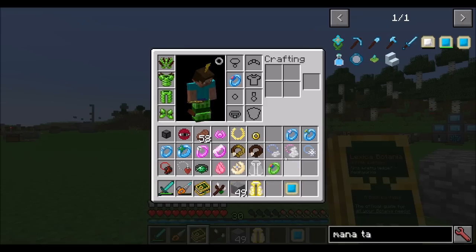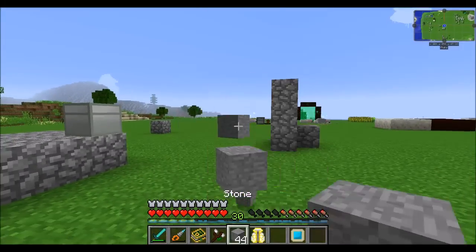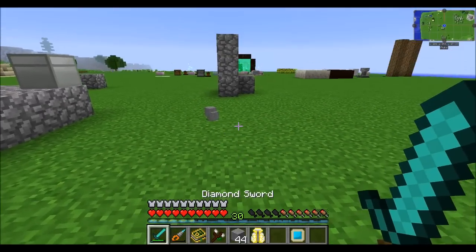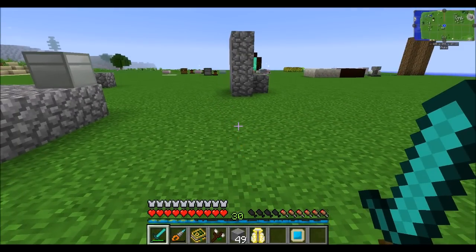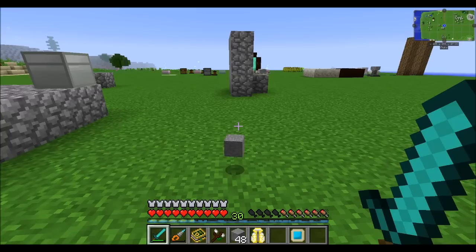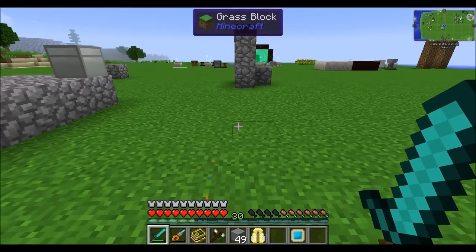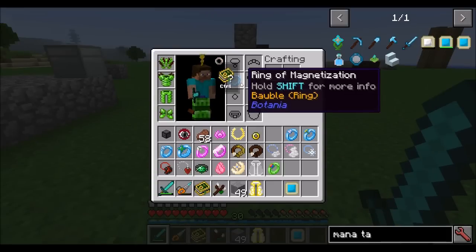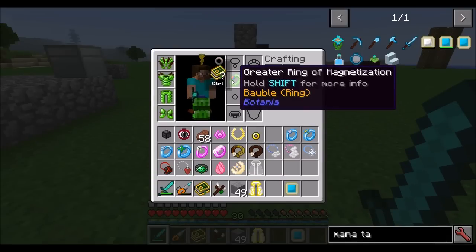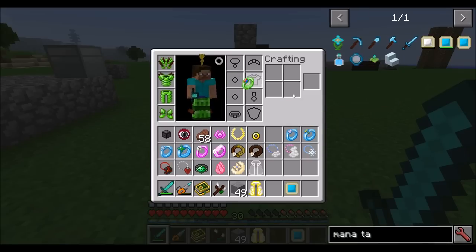The ring of magnetization is basically a magnet — it sucks items up from the world. When you drop items, it turns off the magnet for a moment but then shortly thereafter it'll suck them back up. So any items in the world automatically get sucked up, but dropping items temporarily disables it — really useful for anyone on a server trying to throw items to friends. There's also a greater ring of magnetization which is just a bigger radius.